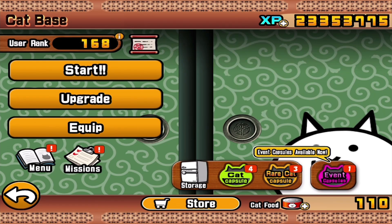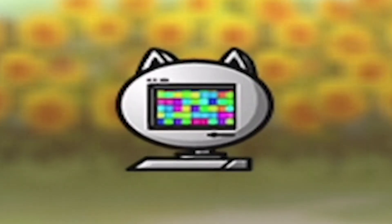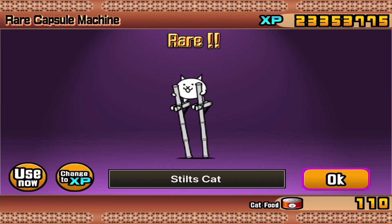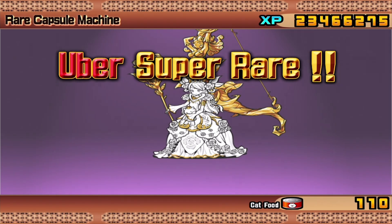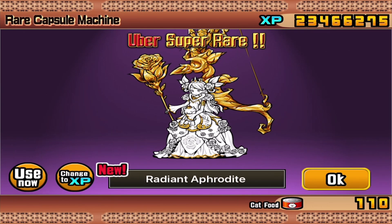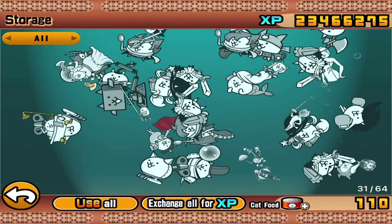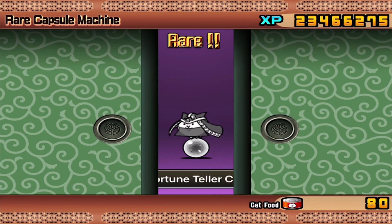We got a whole bunch of capsules and stuff to work with here. Out of the event capsule, we got this. There's a basic rare that I definitely already had, and a cat on chopsticks — not that exciting, so that's going to XP. There's an uber super rare on my third or fourth open: Radiant Aphrodite. I know I said I wasn't really going to do this, but I'm going to go ahead and throw her into the mix. And while we're at it, we're also going to use the ninja cat, otherwise known as wushu cat. Then I decided to open one more capsule — we got a fortune teller cat, so we're going to use that also.